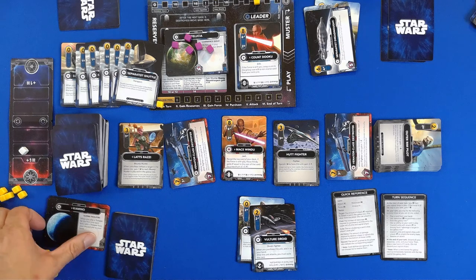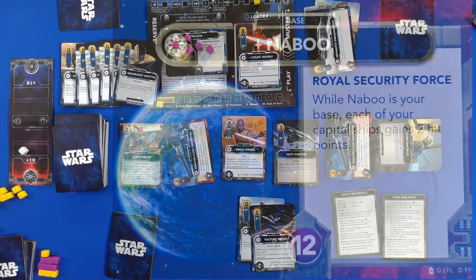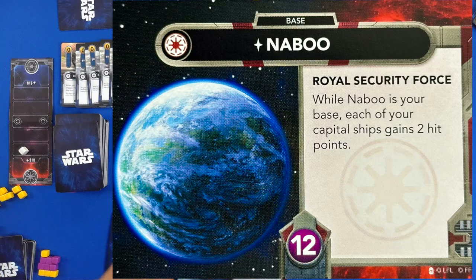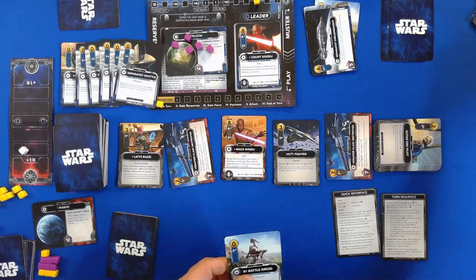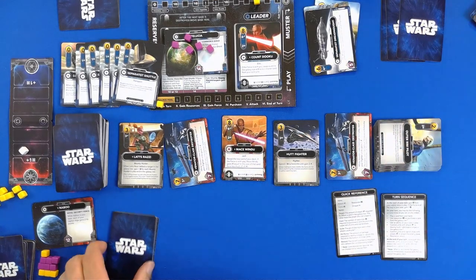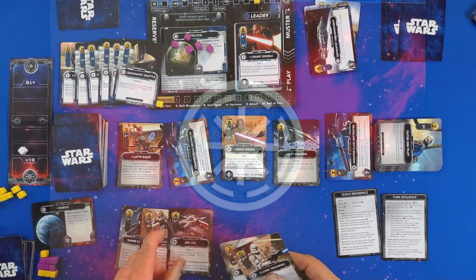Oh man, I did not use Kamino's power. Naboo is your base now — each capital ship gains. Great, that's not helpful, because we've had so few capital ships. And I'm not buying any capital ships this turn.